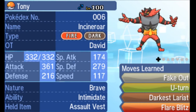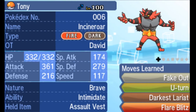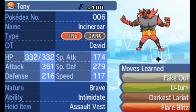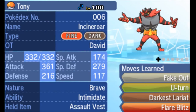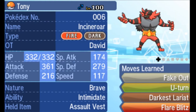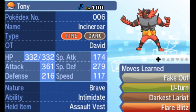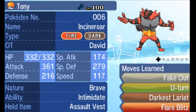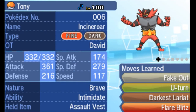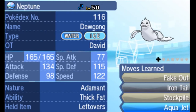You want a tanky offensive fake out user. Tony here — my Incineroar — has an Assault Vest and Intimidate. Intimidate reduces the opponent's physical attack, and the Assault Vest boosts special defense to counterbalance the fact that he has no defensive moves and is really slow.